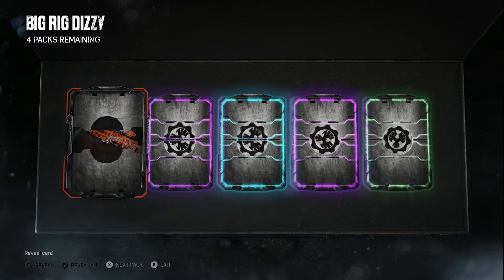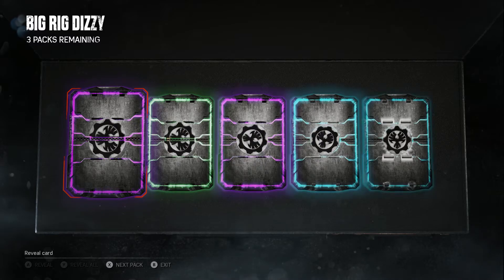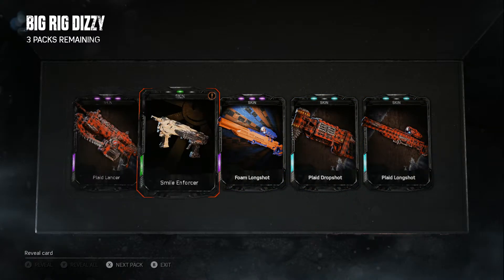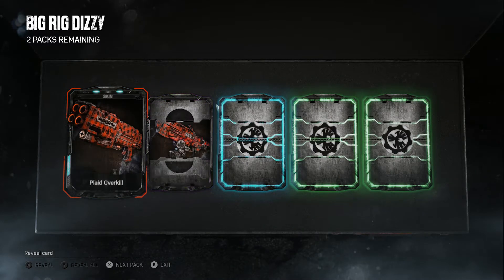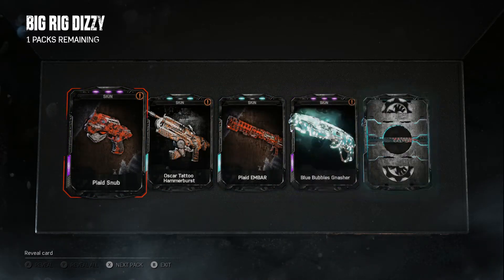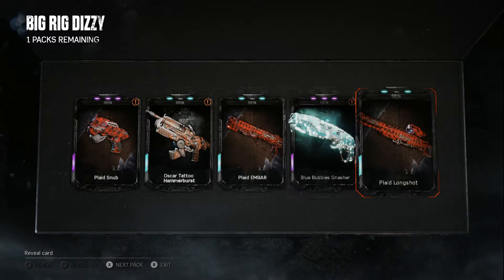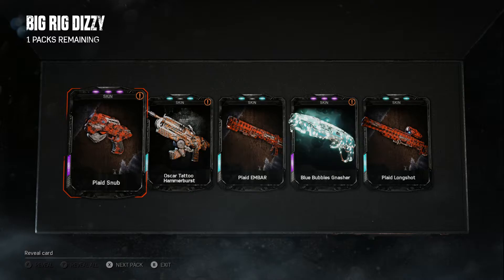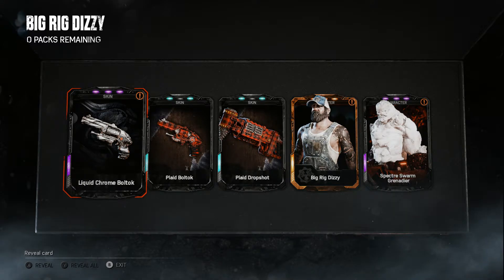My personal opinion is still that the 2000-credit packs are a lot better. However, I feel for these packs they've adjusted the legendary drop rate in 400-credit packs, as you'll see from the picture at the end. For the number of packs bought versus the legendary drop rate, I don't think we've seen something like this in past 400-credit packs. The COG Officer was a 400-credit pack as well, and one of my friends was up to 90 packs without getting both characters.